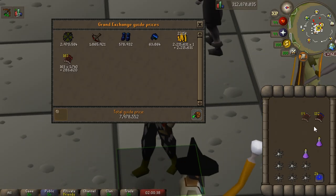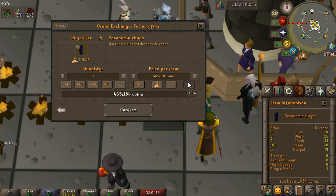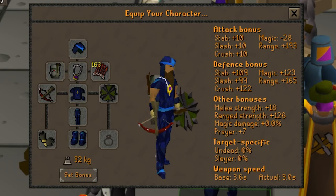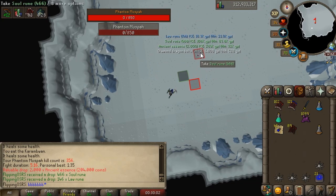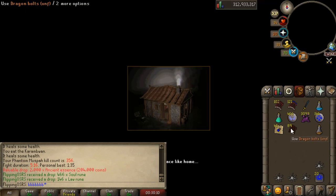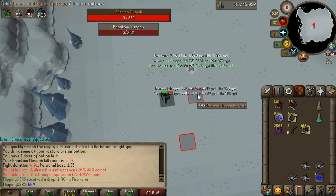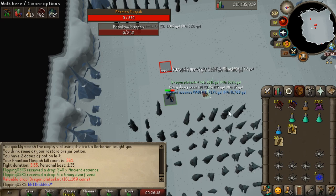A quick check-in on our current bank value — after putting everything of value in, 8.3 mil. One thing I forgot to buy: the God D'hide Top and Bottom. They're a lot cheaper than I thought, and though not a significant upgrade, we get a little prayer bonus from that, and it's just nice to be color matching for once. This is the current gear — could use a ring still, and the Anguish would be nice, but they're both kind of expensive. Even though our gear is so much better now, you'll still get the odd really slow kill — this one was 5 minutes 16 seconds. Sometimes you miss a lot on the melee phase, and that's where bringing a mage switch becomes more appealing.